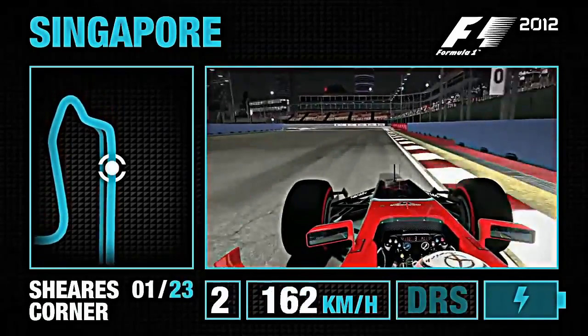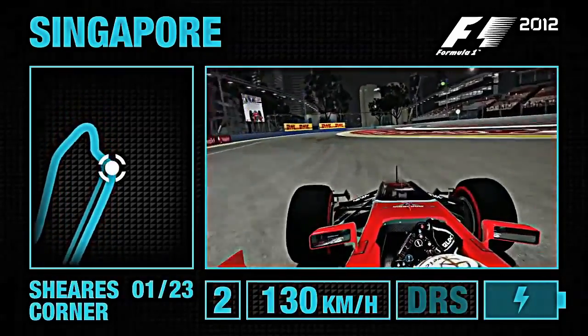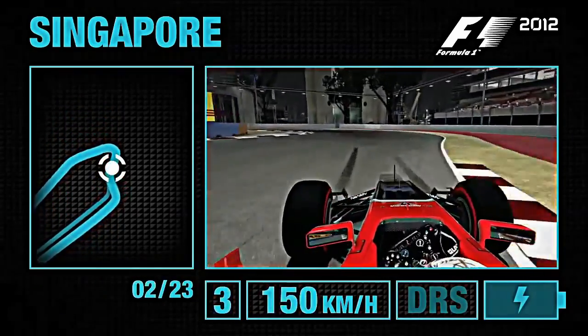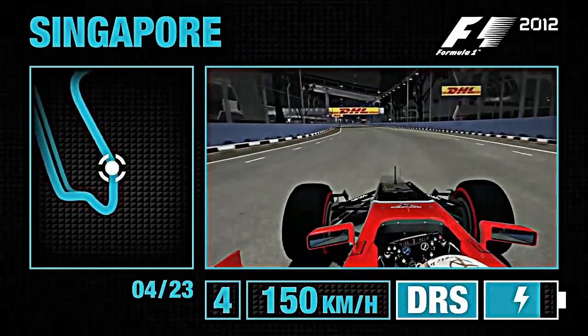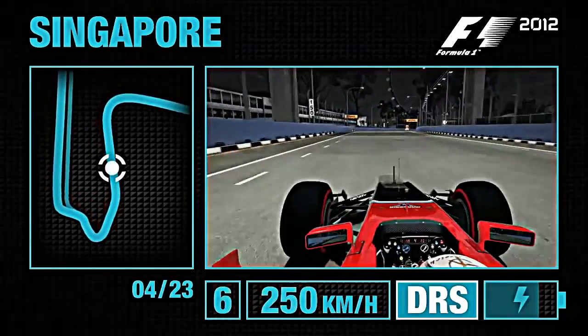On the run down towards Turn 1, pit buildings on the left-hand side, marker boards on the right, bumpy into here. Use a lot of the kerb, but not too much around the next right. Flick it into the left, slow it all down, and watch that traction on the exit — you don't want the car to break into wheelspin there.